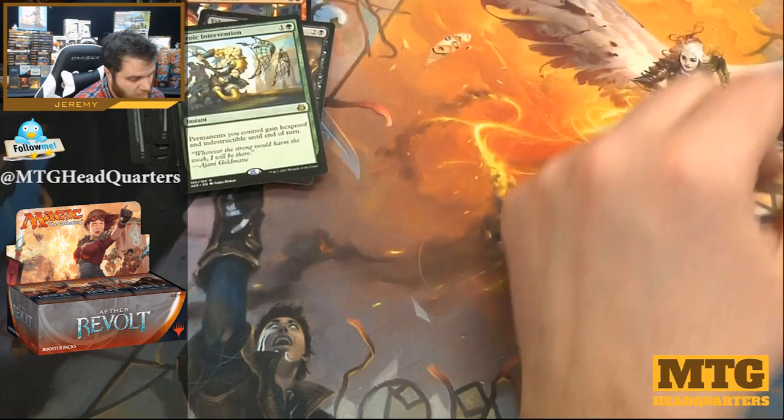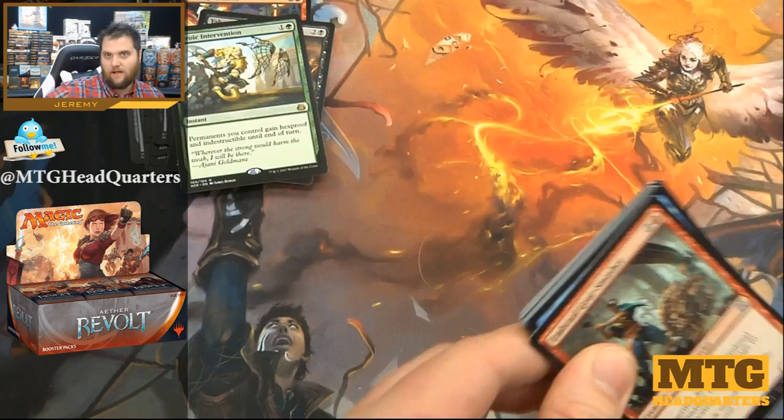Heroic Intervention — all permanents gain indestructible and hexproof at instant speed in green. Very good combat trick, especially if you're alpha striking or blocking down.